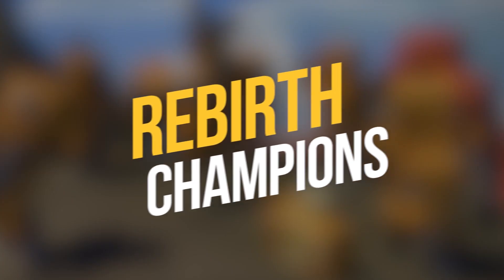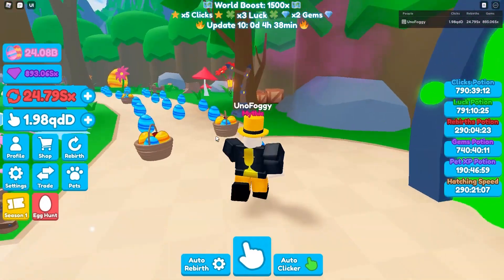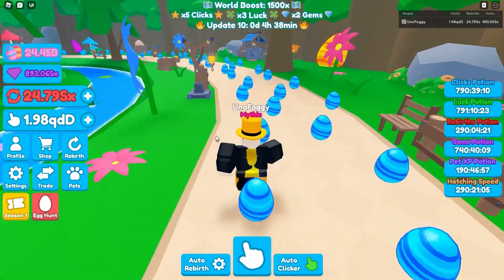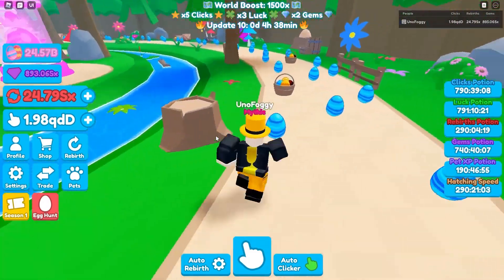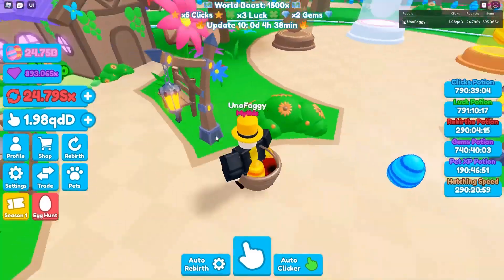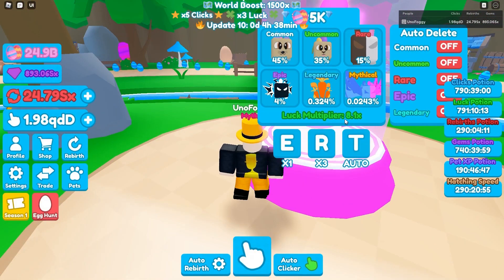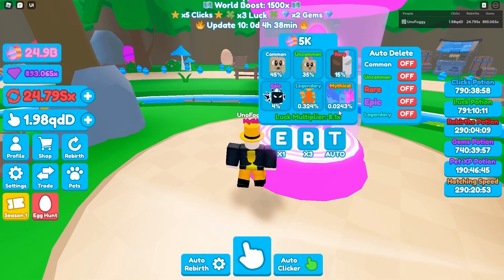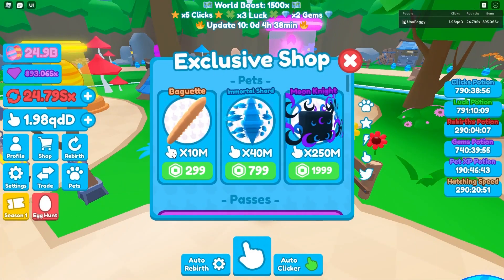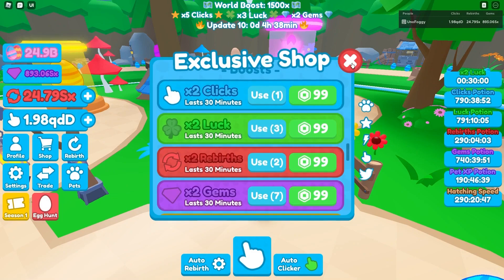Number 7: Rebirth Champions. Rebirthing plays an important role in most Roblox clicker games, but even more so in Rebirth Champions. You'll rack up clicks and points, then rebirth for a chance to get excellent multipliers and see those numbers keep climbing higher. Pets still play a part in getting the best multipliers, so plan on opening plenty of eggs. The rates and methods of obtaining eggs are a bit less forgiving than some other clicker games though.